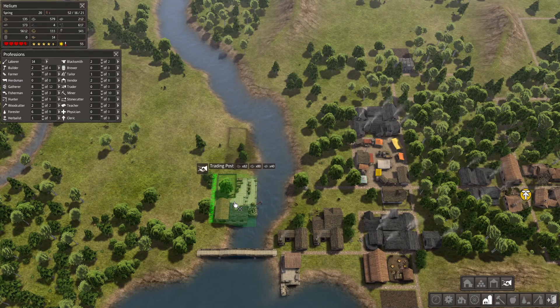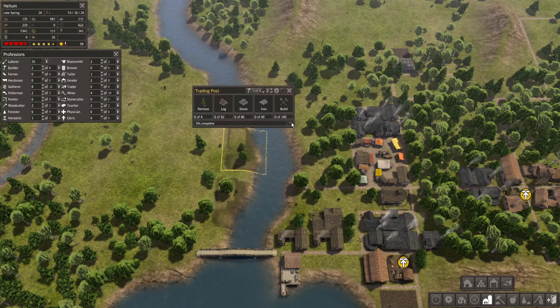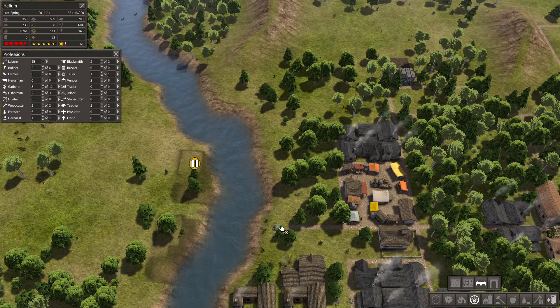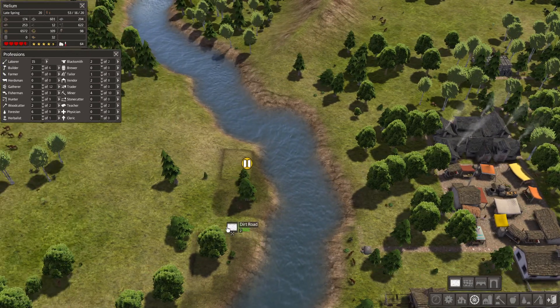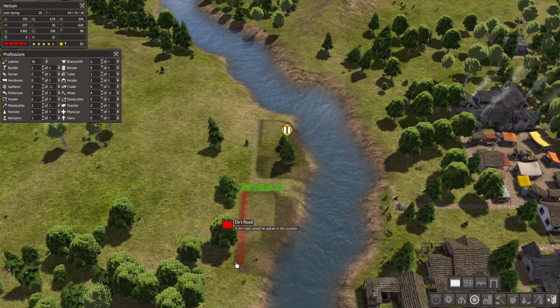We are going to go ahead and put down two of these right here. This one I'm going to put on pause. Build a bridge right here. I know it's not on exact terrain, but we're going to have to do what we need to do. Let's go this way, right to the back of this area, and to the back of this one.